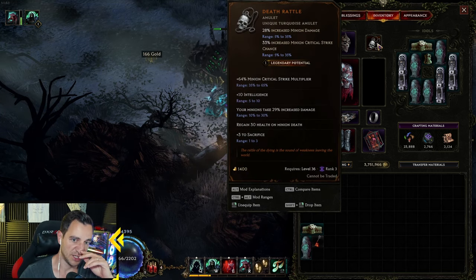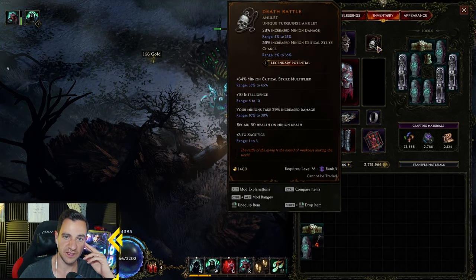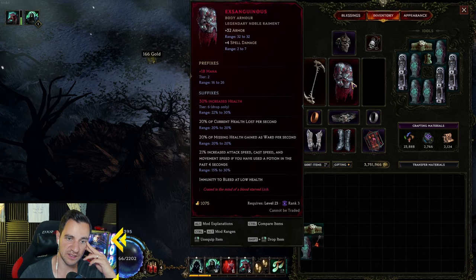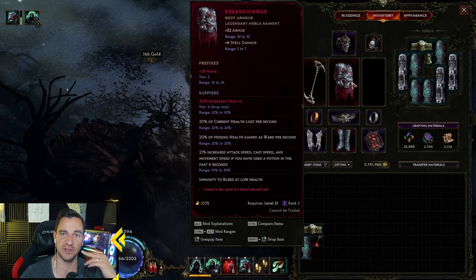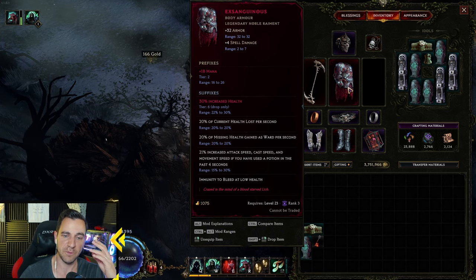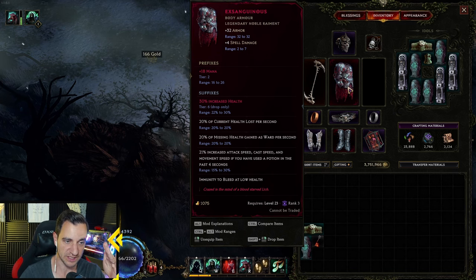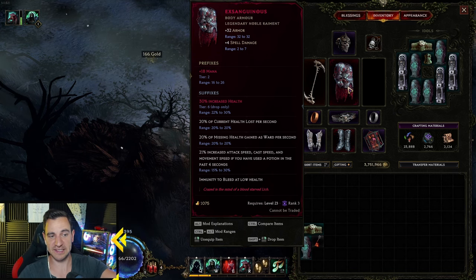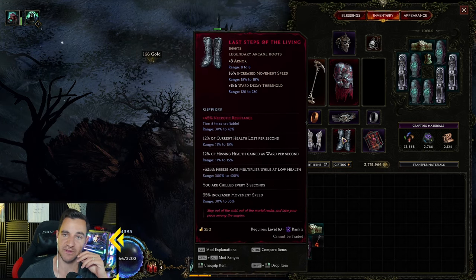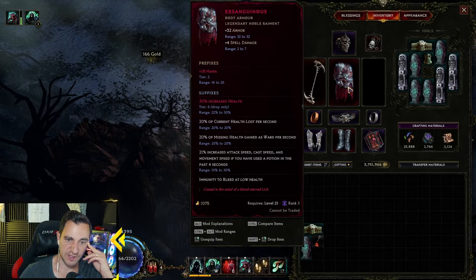And of course the Deathrattle. The things you definitely need as uniques are these three. Deathrattle drops frequently — it's a common one — so that's fine to get. Exanctionist is not as easy, but you should have it. If you're an Acolyte player you need Exanctionist, it's just what it is. I never play any other body armor on Acolyte, ever. And this hasn't changed with 1.1 apparently. If you have it rolled with 30% increased health, that's even better — that means more ward.